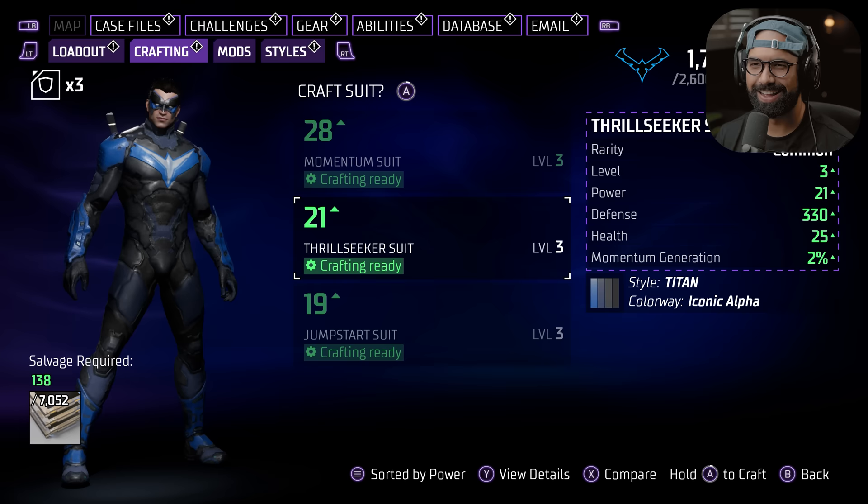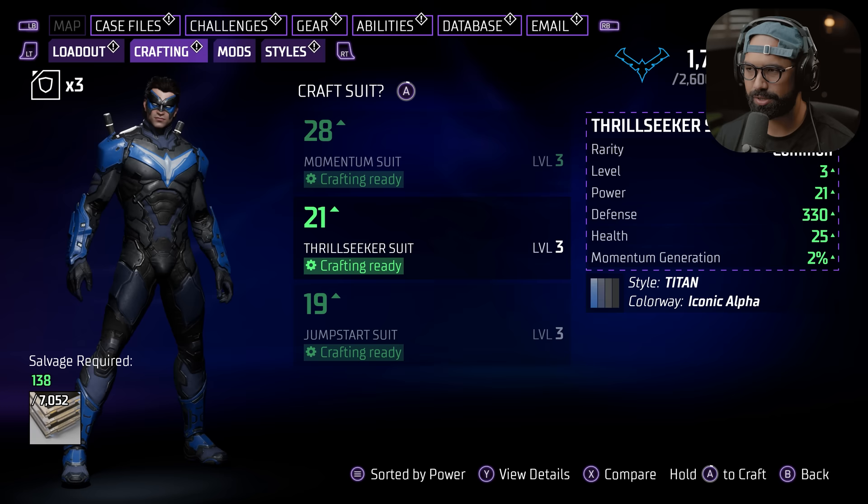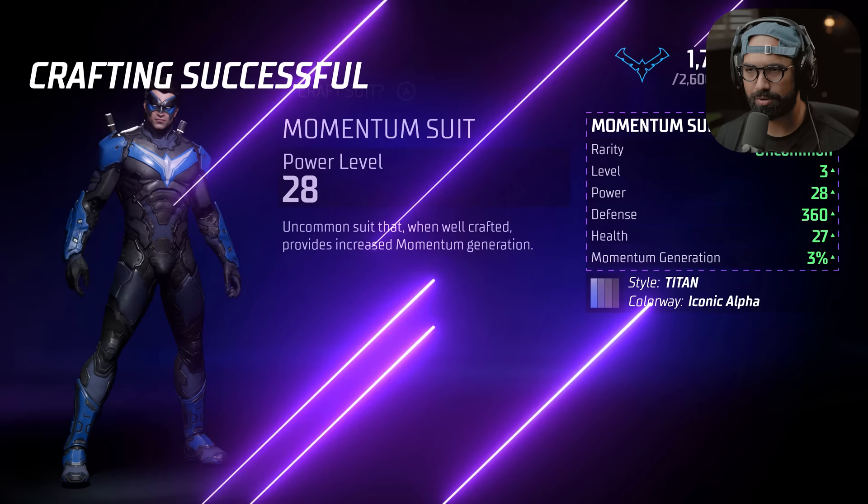Wow, look at the jumpsuit suit. That's cool. So what's the difference between momentum suits? Okay, Thrill Seeker suits. Here we go. This one's stronger — more defense and more health. I'm clearly going to go for this one. Yeah, we're going to craft this. That's incredible.